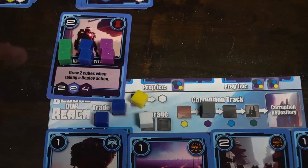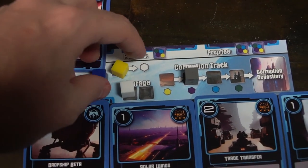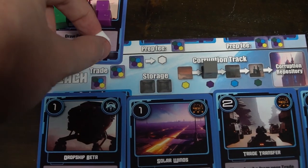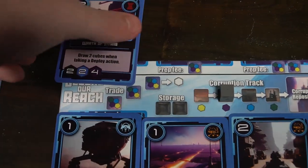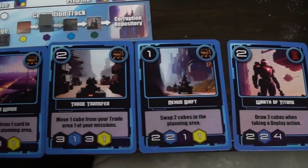There's also the trade area — if you have three of any cube on that space, you can remove them to get a one-discount of any type of resource. Most cards are going to have a resource cost; for example, Legacy's Lost Throne is going to cost a green, three blue, two purple, and two white cubes.